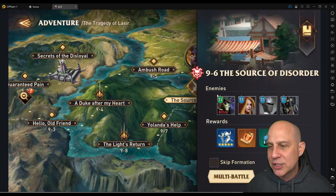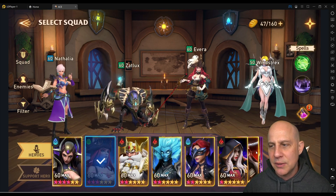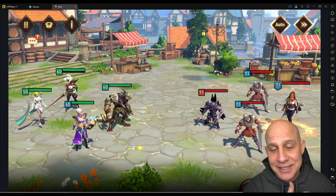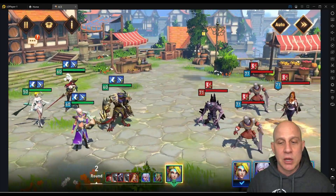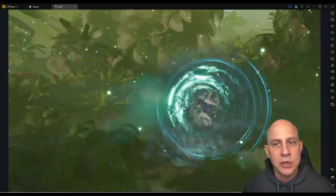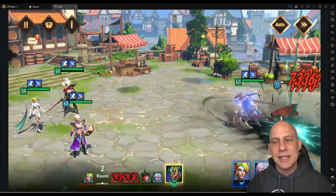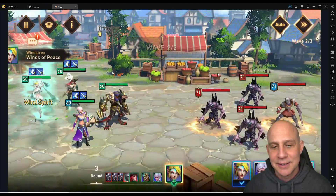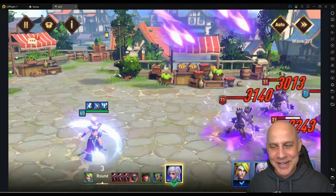Against this boss? Sure. This is Mythic — the hardest adventure mode — and I bring him in. I bring him in everywhere. I use him from early game all the way to end-game; he is that good. He is an S-tier epic champion — the best epic champion along with Natalya to clear waves. These two together: I've got Natalya running right beside him. She's so good, and they've given us both right now.